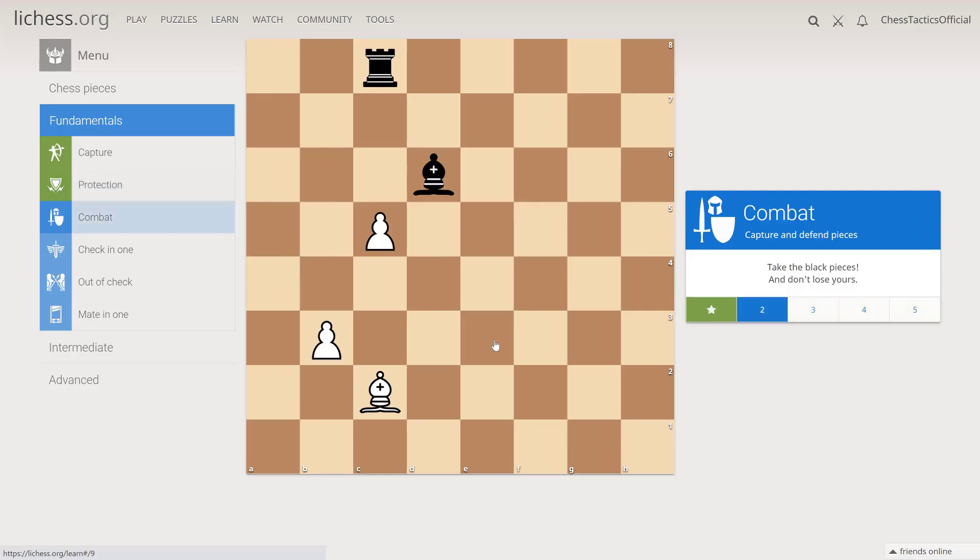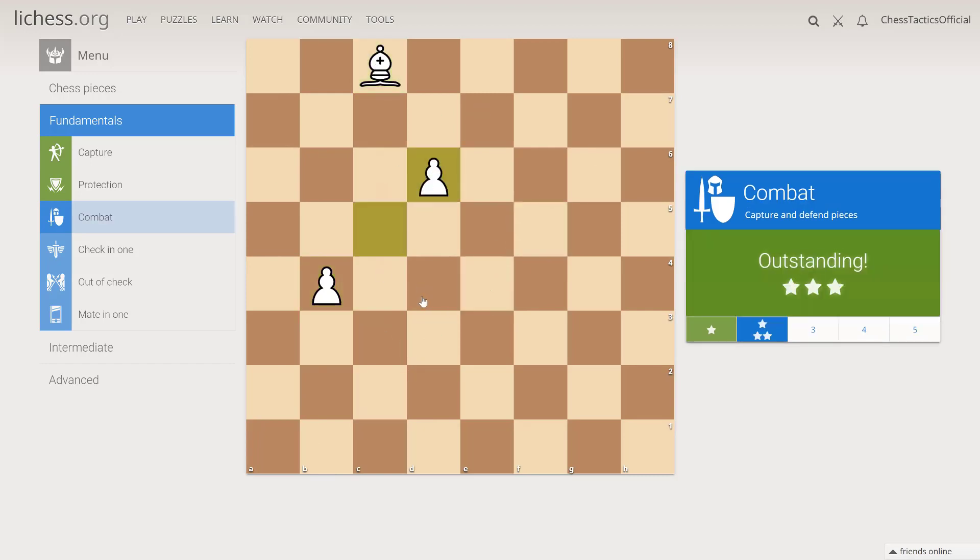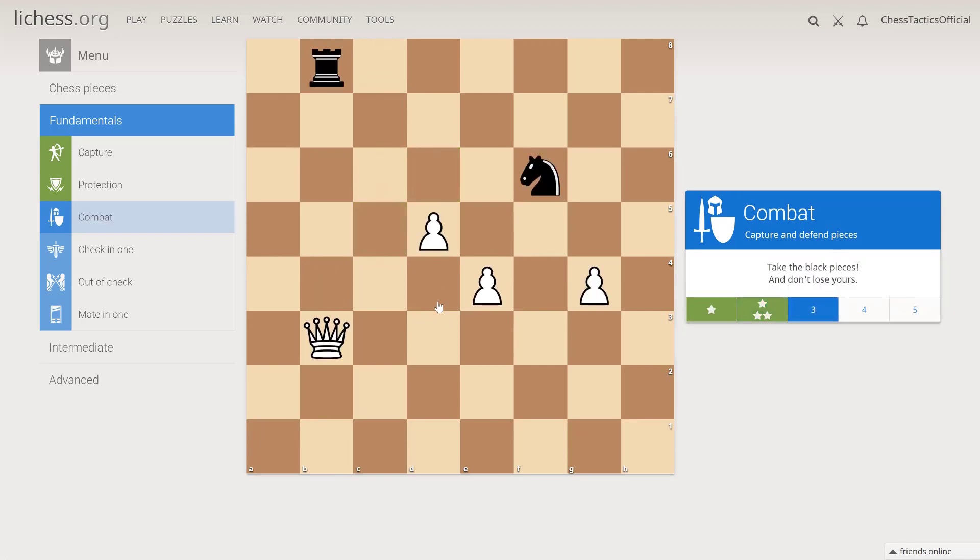Let's have a look at the combat. Under attack is the pawn on c5. If we take the bishop, then we will lose the bishop on c2. Although they are equal, the point of this exercise is to protect everything. So we play b4 first, protecting the c5 pawn.